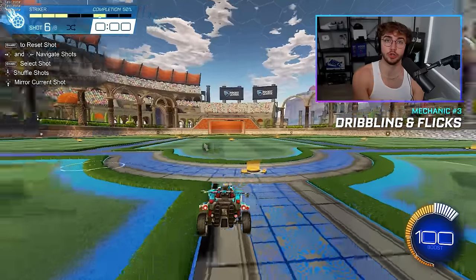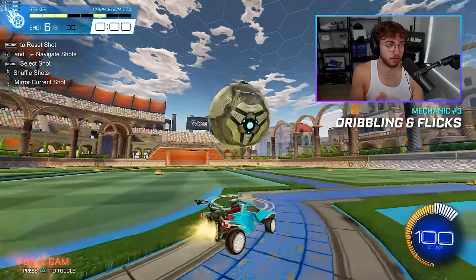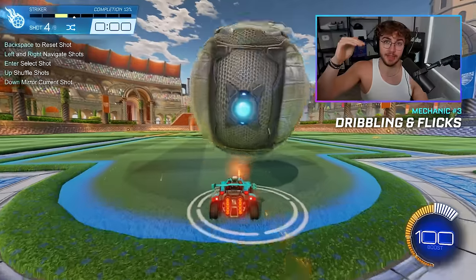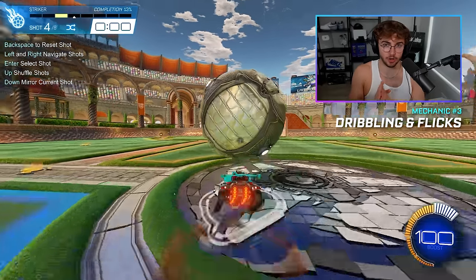To practice catches, I'm going to give you a training pack called Dribble Training by Verge. Once you get through the first three easy dribble shots, you have to catch the ball first. To get an effective catch, we don't want to catch the ball at the top of our car. Instead, we want to catch the ball out front. Think of it like catching a ball thrown to you — you don't want to let it bounce off your chest; you want to catch it out front and absorb it in with your hands. In Rocket League, instead of letting it bounce off the top of your car, you catch it on the front of your car, absorb the impact, then let it roll onto the top and start your dribble.